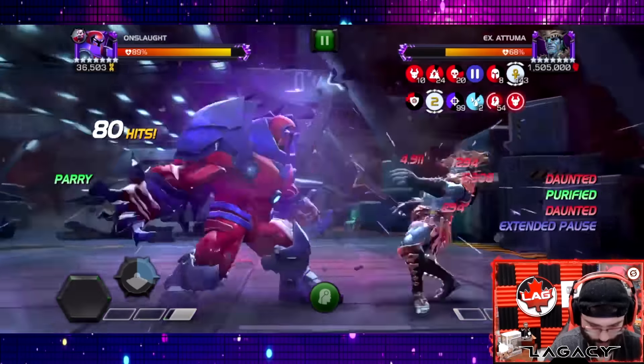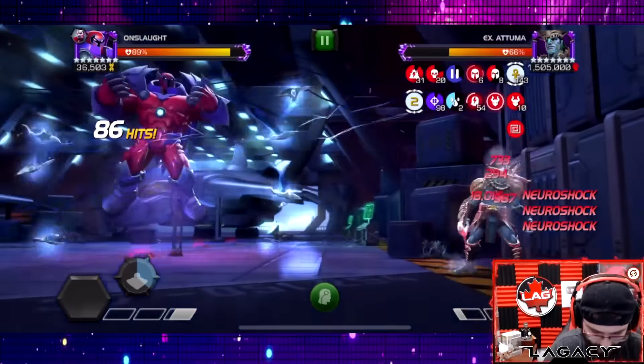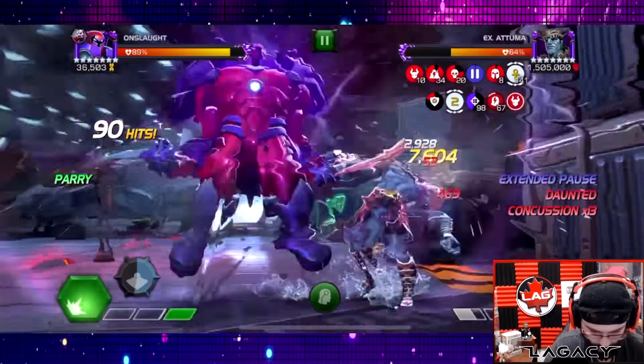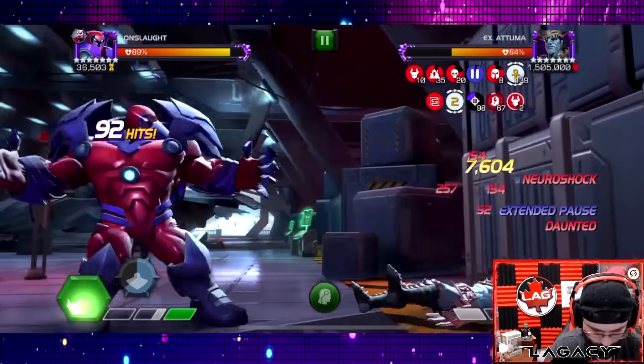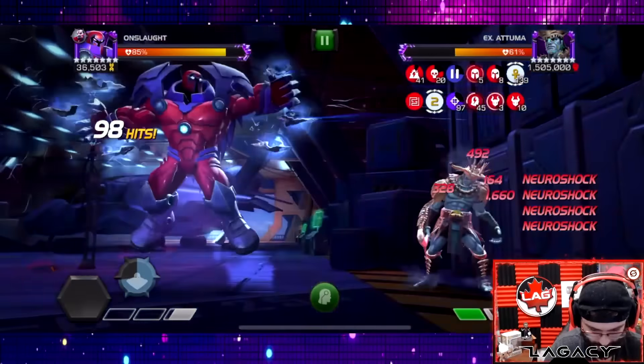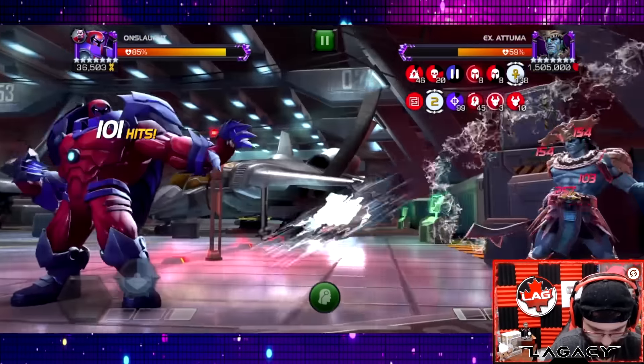We're going to keep throwing special ones because that triggers the daunted effects that makes the dgens go crazy for the duration of those specials. Nice little triple heavy there — beautiful. We're stacking so many neuro shock, we've got 47 neuro shock right now, that's wild.